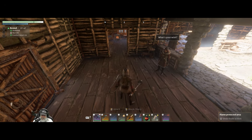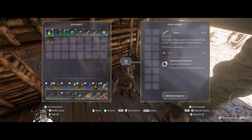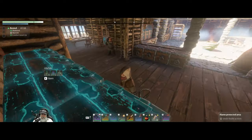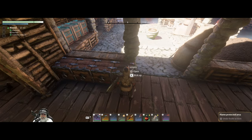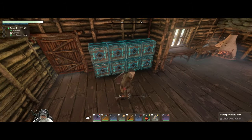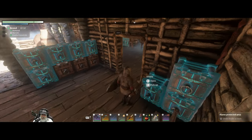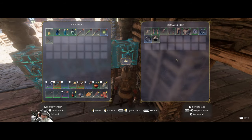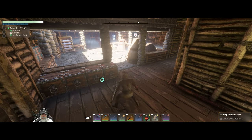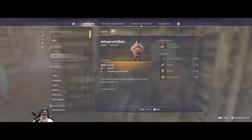I now have the new big shield that the blacksmith can make. It doesn't give us the 25 health that the other shield does, but it's much better in every other way. I've been making a whole bunch of linen but spent it all. I also upgraded all my chests to medium and turned those into magic chests — the extras are just overflow or spare armor and tools. I kept my small chests over here too. I also have the new upgraded glider now, which uses less stamina and lets us go further.